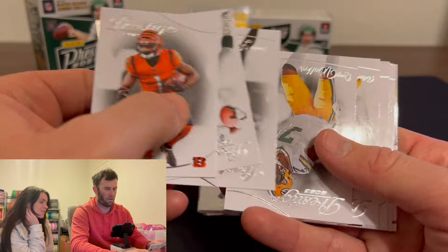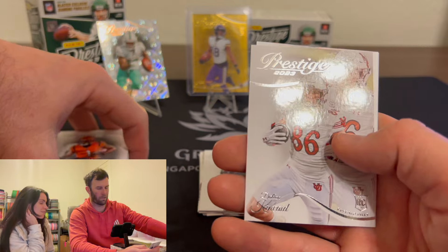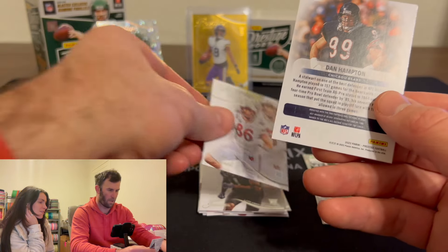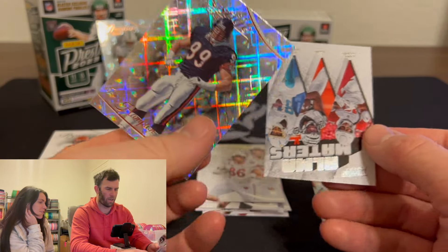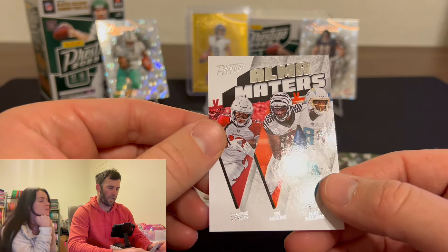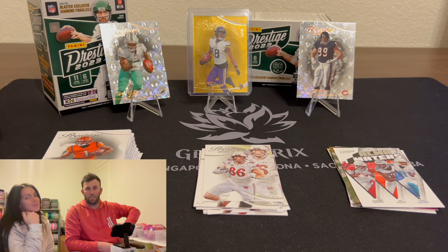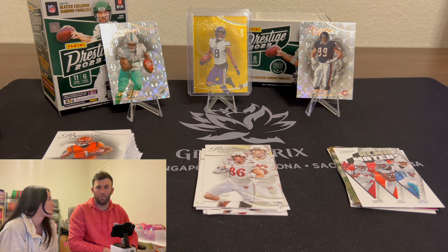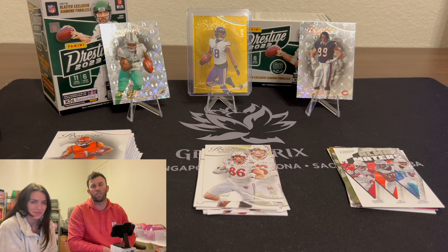Jamar Chase - good start. Dalton Kincaid - this guy's going to be a monster for a very long time. Dan Hampton on the diamond. No auto. DeAndre Higgins, Mike Williams - that's going to do it. Two Prestige blaster boxes. At the end of the video I'll throw up the comps to show you guys who won. Post in the comments - Team Brody or Team Kelsey. If you guys want to see more blasters, let us know. Until next time, peace.